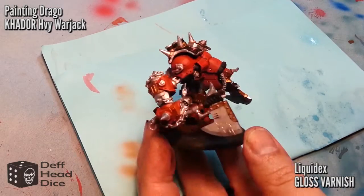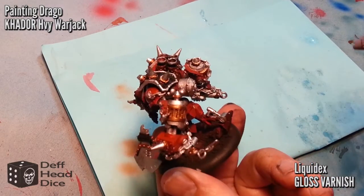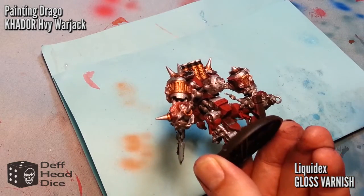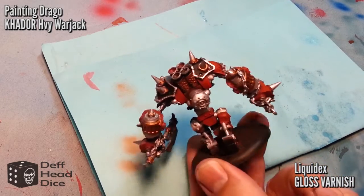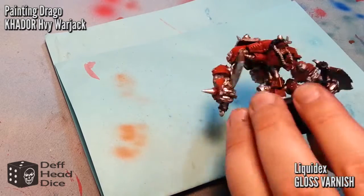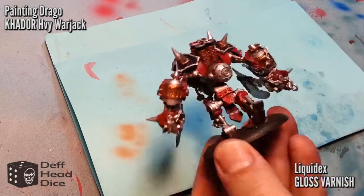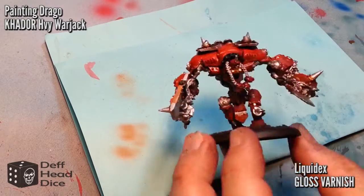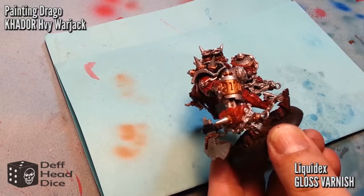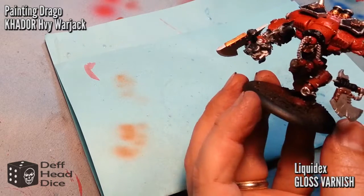Now to set everything, I'm going to use some Liquitex Gloss Varnish. This will protect everything done so far as well as give the wash a nice smooth surface — it helps the capillary action, meaning all the ink slides into the grooves and crevices. At the same time it protects the paint underneath so I can remove excess wash afterwards without affecting anything. I picked this up at Michaels using a 50% off coupon.